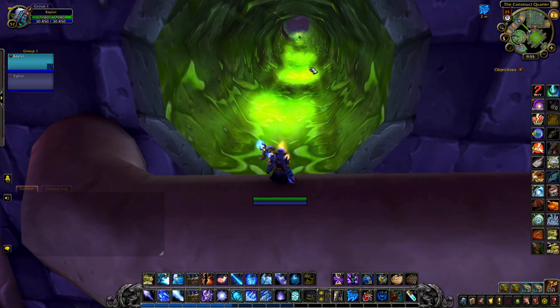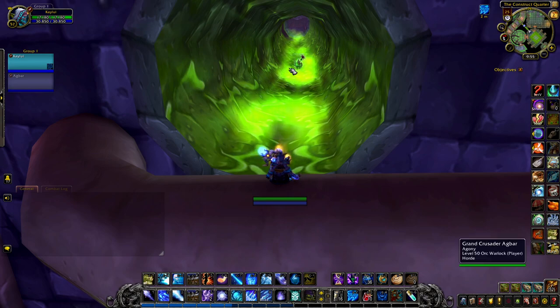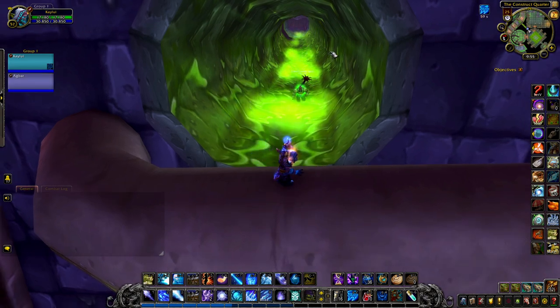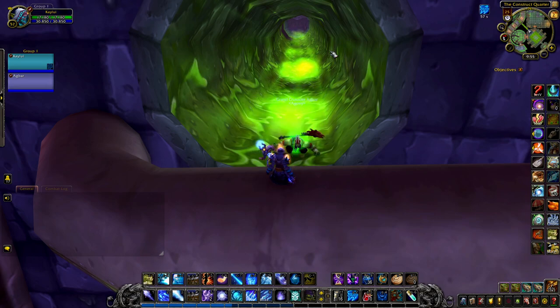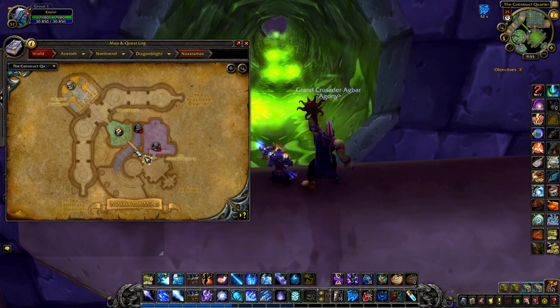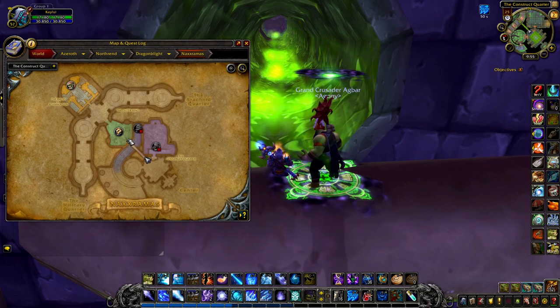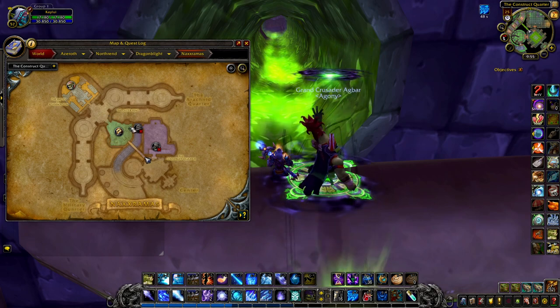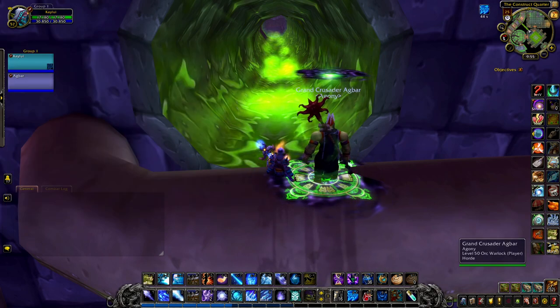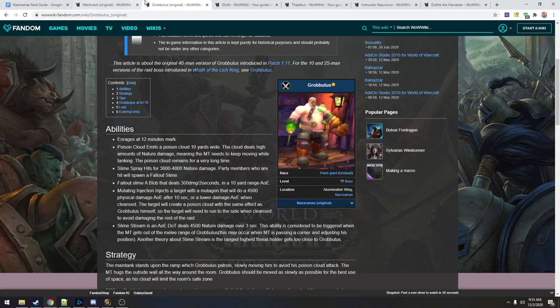Oh, that actually drops you down to Frogger. Okay, and then you have to run back through the room — all the way back through Grobbulus. So as soon as you jump out of this pipe, Gluth starts — correct. He aggroes at the end of the pipe. So we're gonna jump down, and if you look on the map here, this is the pipe, and we're gonna jump down into his room right here. Alright, so let's read about Gluth.